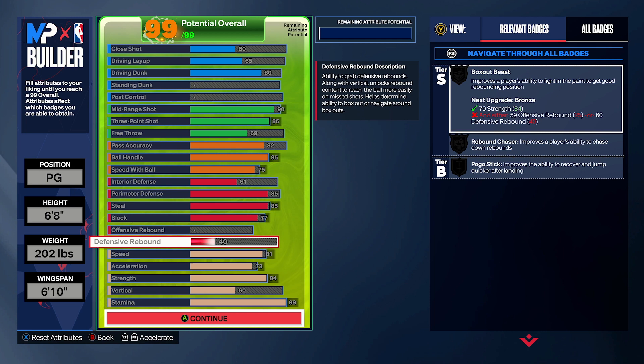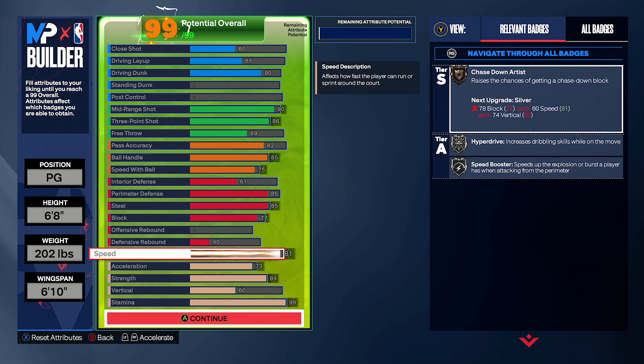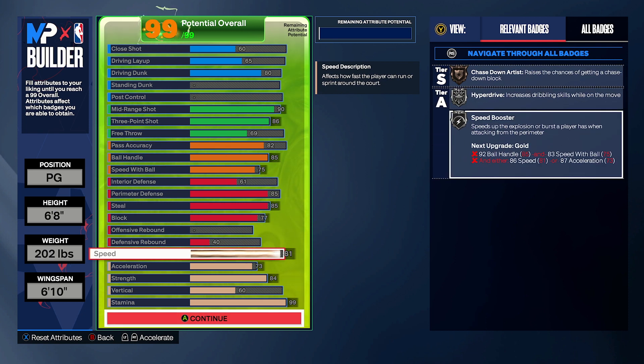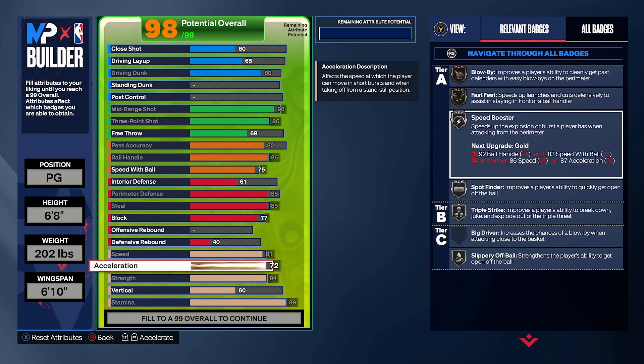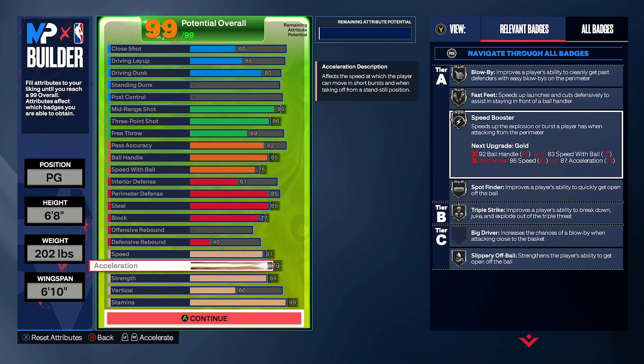Combine that with your ankle braces and stuff like that — you can definitely get some steals and clamping. 77 block, as I said, that's how you get your Anchor. And then 40 defensive rebounds, just a requirement. 81 speed — as you can see, that unlocks Speed Boost to silver and Hyperdrive. Acceleration to a 73 unlocks Fast Feed and Blow By silver.